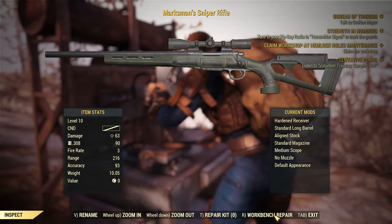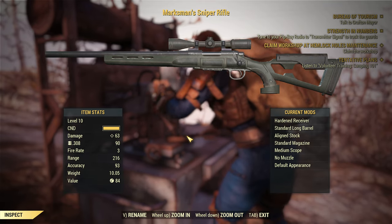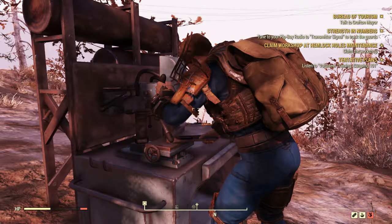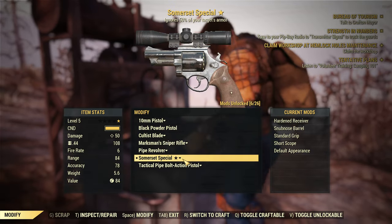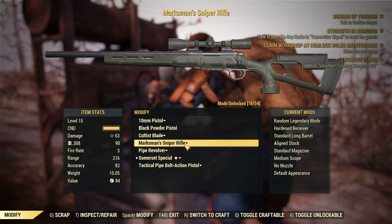Go to workbench repair and there you go. I wonder if I can modify anything here right now. I guess I should look to see if I can modify my sniper rifle and stuff. This is my favorite rifle at this point. Modify - space. Let's see what we got.